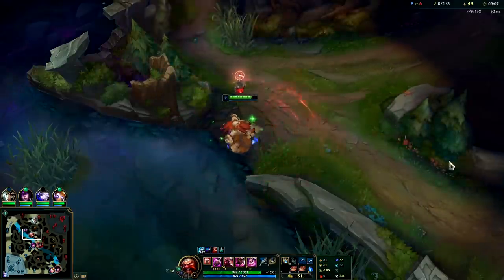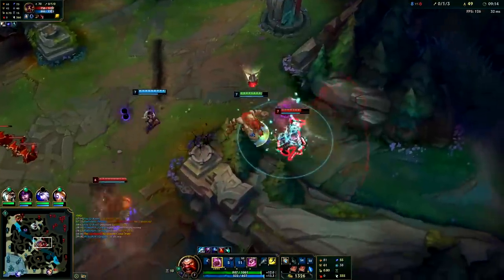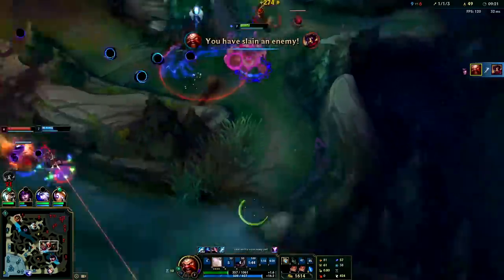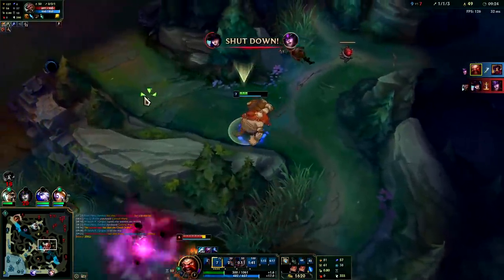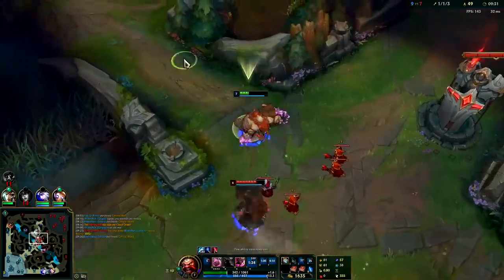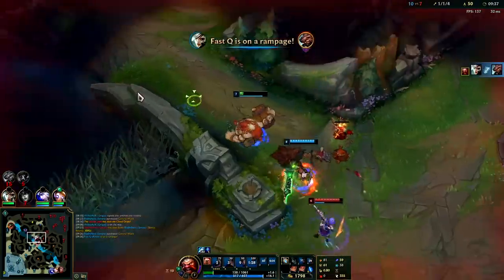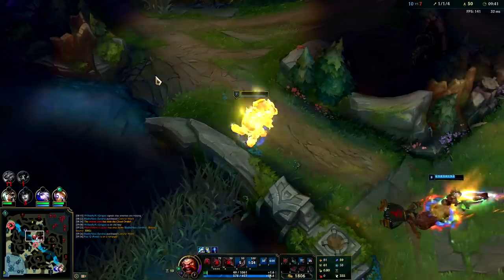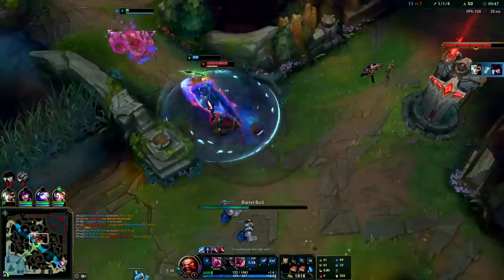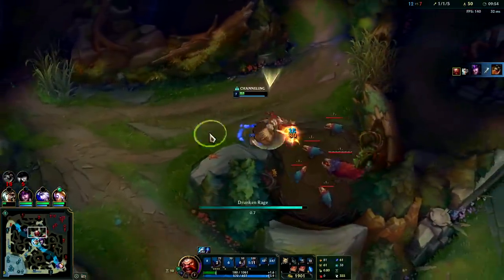Udyr just took dragon — he's probably going to back. Use our Predator, come up way behind him, W, E into him, hit him with a Q. My R kind of pushed him away there. Udyr missed his flash. Remember you can go over walls with Gragas E — I was just running to Riven there but I could have gone over the raptor wall. Caitlyn could have killed me if she wanted to — she probably should have just traded herself to kill me instead of trying to get away from Riven. That was a good combo — W, Q, E into him. Nice.